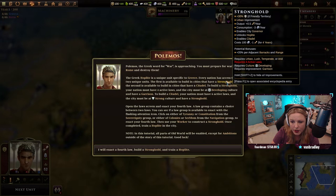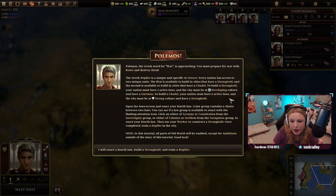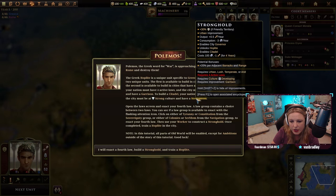To build a stronghold, your nation must have four active laws, the city must be a developing culture, and have a garrison. To build a citadel, your nation must have six active laws and the city must be at strong culture and have a stronghold. They also have highlighted words you can hover over for more information.